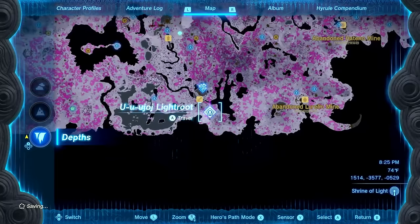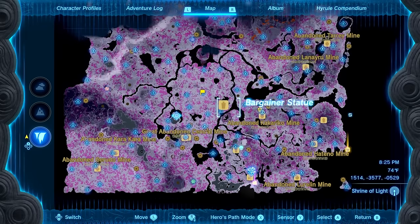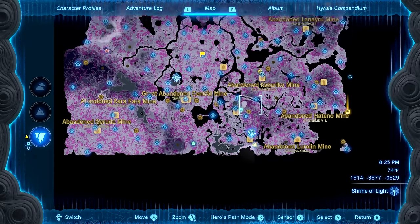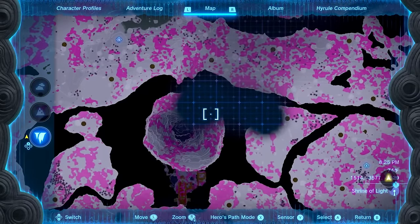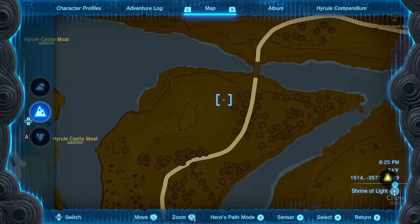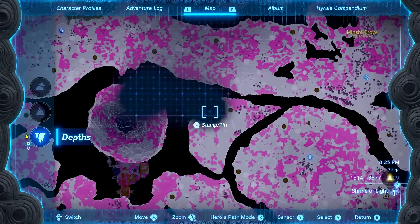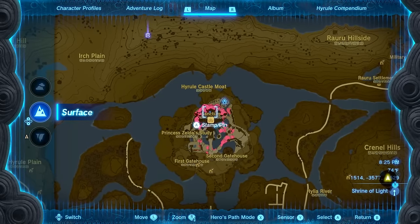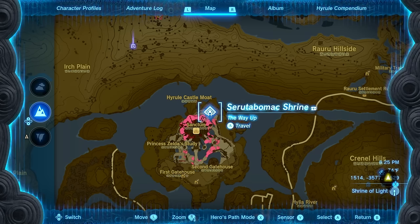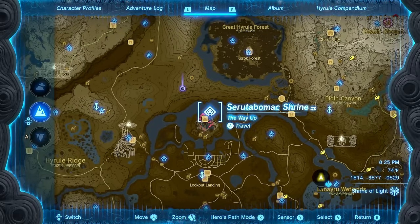Looking at the map — the whole southern part is cleared out. But down here there are two separate little sections I haven't been to. There's probably another shrine of light on the surface up there. Additionally, there's one under Hyrule Castle, which makes me concerned — how would I get there without initiating the end of the game? Maybe I won't be able to do that one just yet.